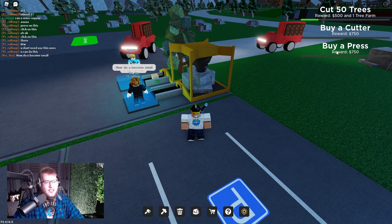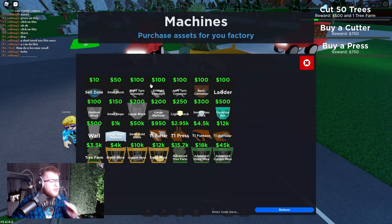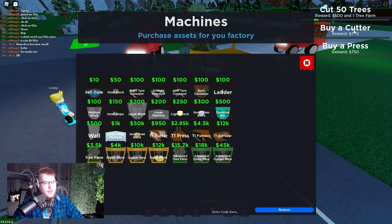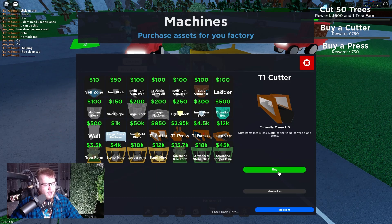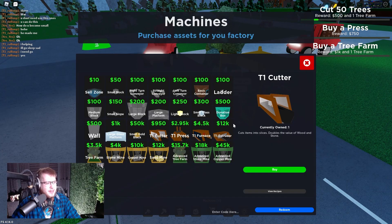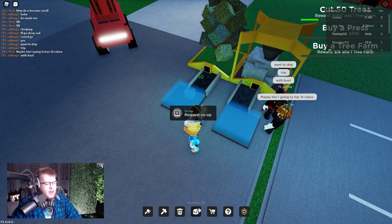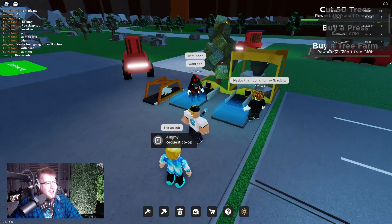Now I need to buy a cutter and a press. Let me go to the machines shop — you can buy turn conveyors too. I need a T1 Cutter — I bought it, so we're good. Then buy a T1 Press — the price is right above them. I don't have quite enough money, but I got the cutter. Now I need to figure out where to place it.